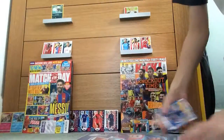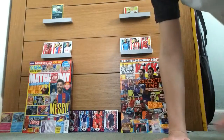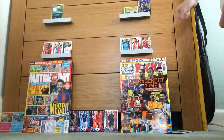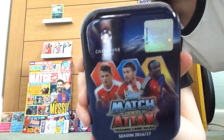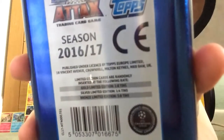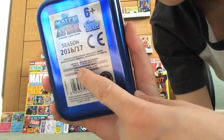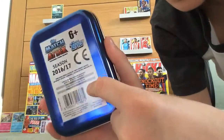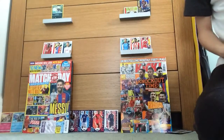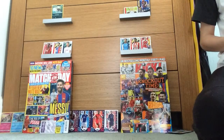Now let's get into the tin. Let's move that out of the way. Let me make room for the tin. This is the tin, it cost £4.99, and these are the odds on the back. It says limited edition cards are randomly inserted at the following rate: gold limited edition one in every eight tins, silver limited edition one in every four tins, and bronze limited edition five in every eight tins. As it says somewhere, you might get a bronze Sergio Ramos, silver or gold - let's see which one I have got.